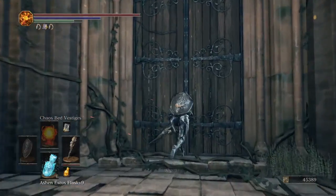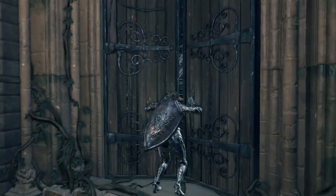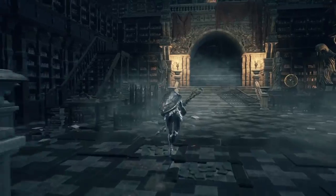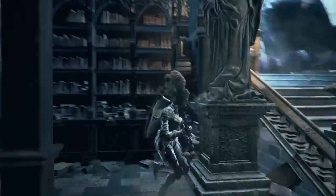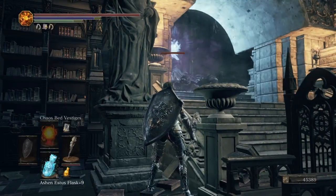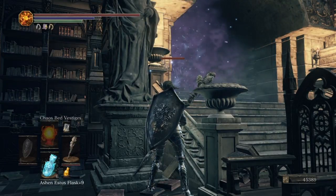I'm jumping from the Grand Archives over to Arch Dragon Peak. I've got the key. I've got to kill all the Lords of Cinder, apart from the Twin Princes obviously, to get the key. Just run, jump behind these tables, just lock on him and just press your L2 and watch him dying.